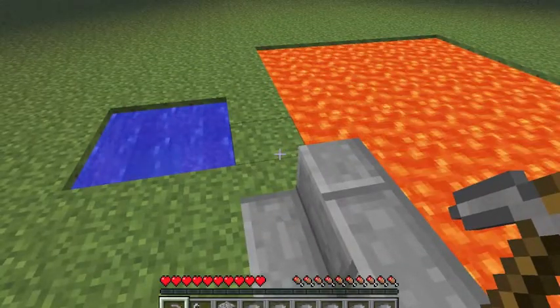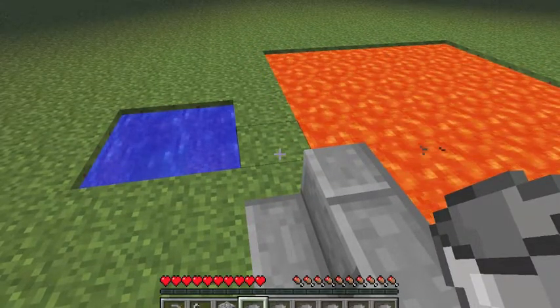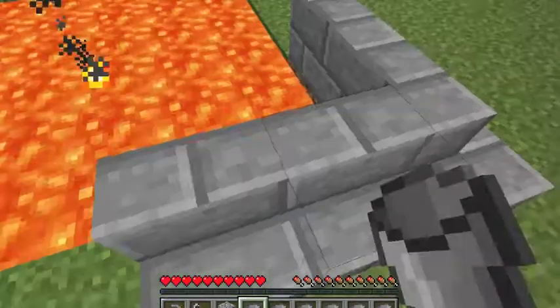You'll need a stone pick, flint and steel, cobblestone, at least one bucket — you can have more like I do down here — a source of water and a source of lava.